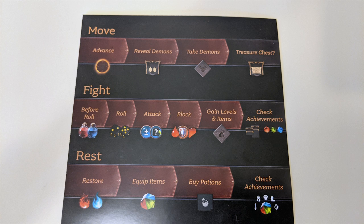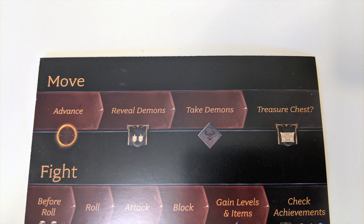On your turn, you will take one of three actions: move, fight, or rest, each with their own individual steps. At the start of the game, move will be your only available option, so we'll cover that first.